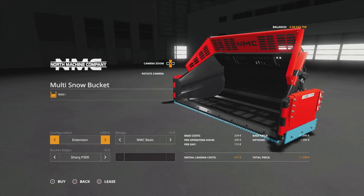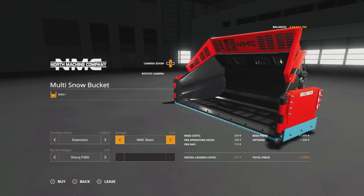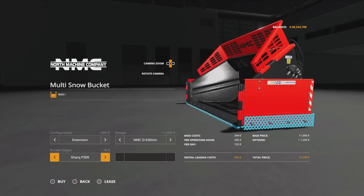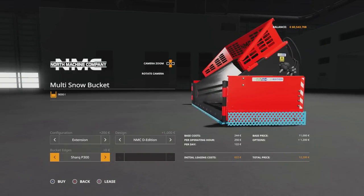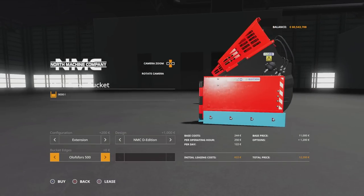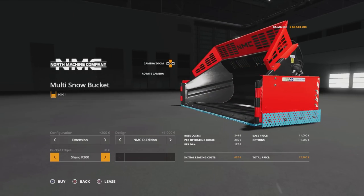We can have standard or with the extension, which takes it from 6,000 to 9,000 litres. NMC basic design, or you can have the slightly longer boards — the NMC D edition. Then you've got the Shark P300 boards and the Olusforce 500. These are the bits that would wear out when you're scraping, and you just replace them — they're supposed to last a bit longer. No colour options available.